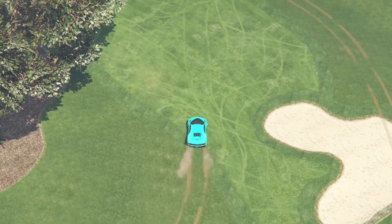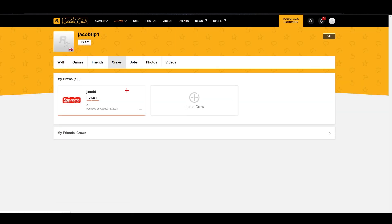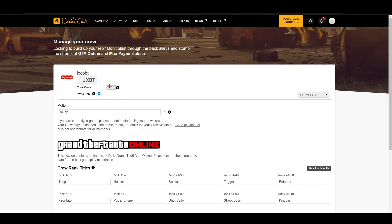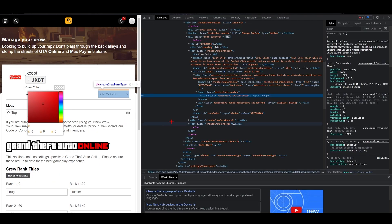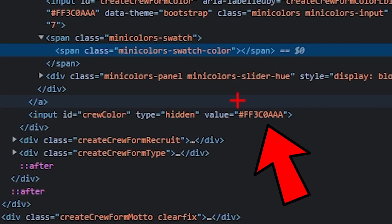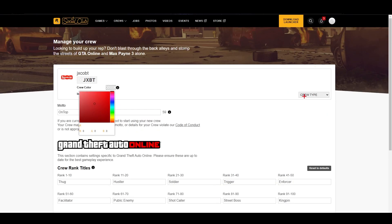First things first I will show you how to apply these colours. You're going to want to head over to the Social Club site, then go to crews, my crews, and then hit the 3 dots and select edit crew. From here right click on the edit crew colour box and hit inspect. Then put the hex code in two different places. Once you have done all this just scroll down and save the crew, then reload the page and you're done.